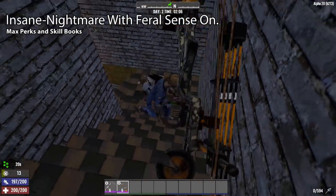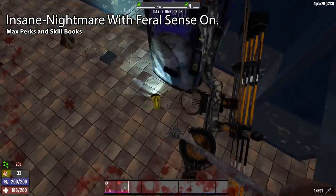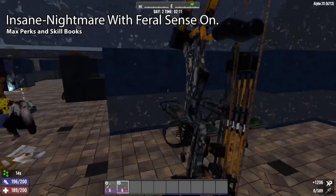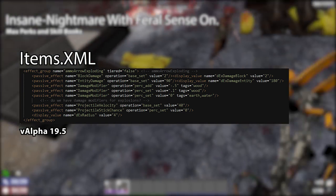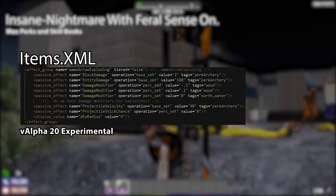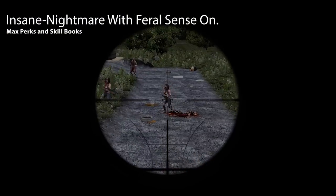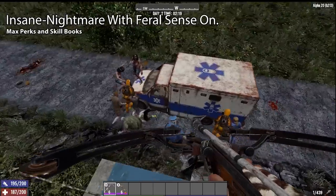Flaming arrows and bolts were completely unchanged by Alpha 20, not only in impact damage but also in fire damage, which means they — already fairly bad — are now utterly worthless compared to the buffed standard arrows. Exploding arrows, however, have been buffed. In Alpha 19, exploding arrows were displayed as doing 180 damage, but in the game files they only did 90. In Alpha 20, this display value is now correct and exploding arrows do the full 180 damage — a 100% increase.